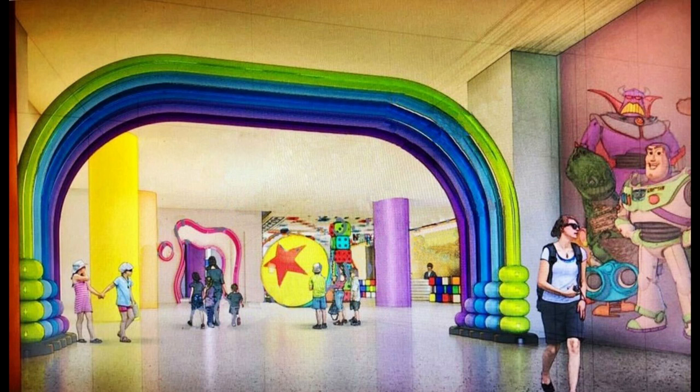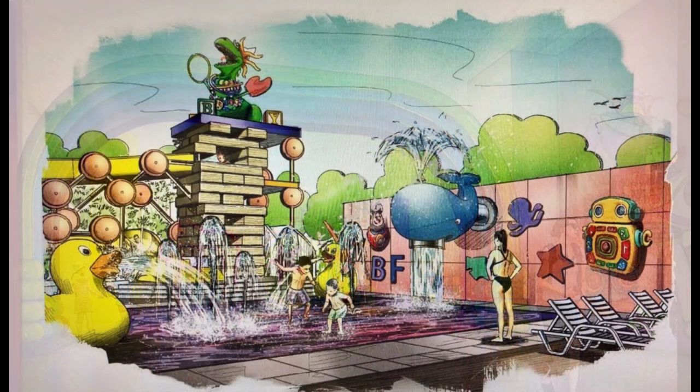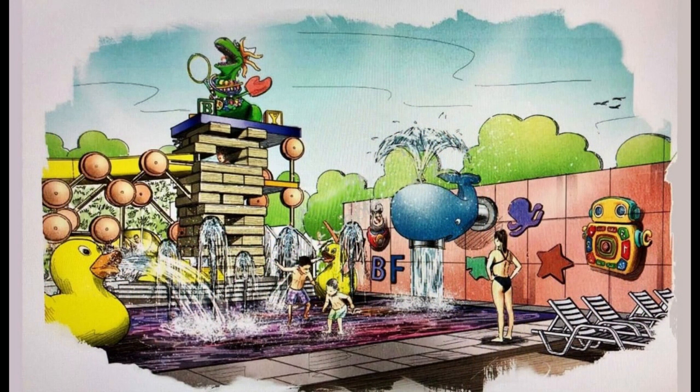In this next rendering, there's a new archway in Toy Story colors with a lot of Luxo balls all over the place. This is just from the other side of the same lobby, and again it looks like only half of the check-in stands are Rubik's cubes, which is a shame. There's Emperor Zerg and Buzz again, and what looks like maybe a mirror.